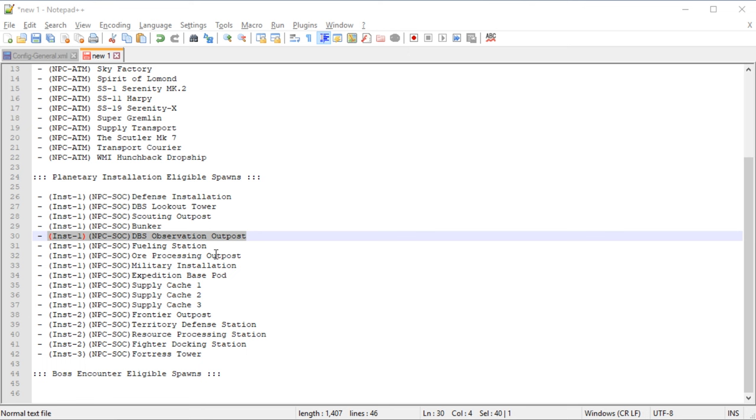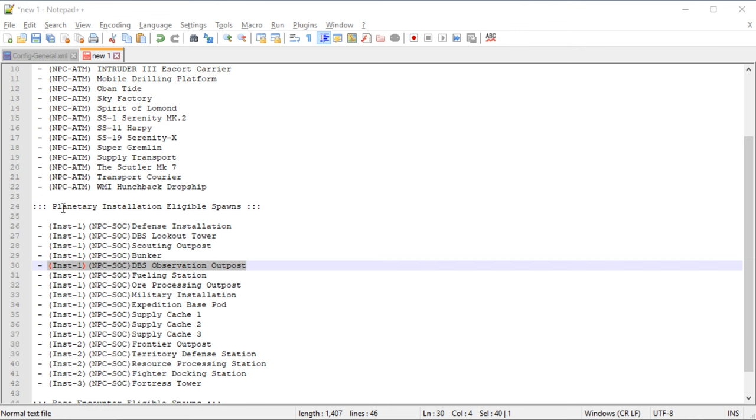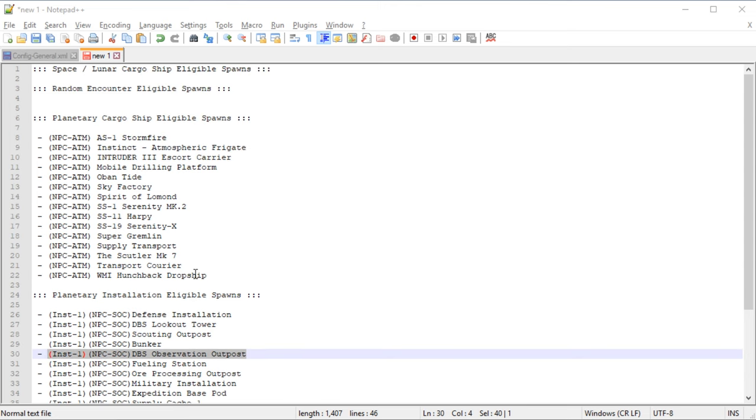Before moving on from the blacklist, let's take a closer look at that text dump from the GetEligibleSpawns command. It shows every single thing MES is capable of spawning at the location your player is at when you type the command. In this case we were on a planet, so we've got planetary installations and planetary cargo ships eligible, but no random encounters or space/lunar cargo ship encounters. This is really handy when you want to find out why a particular spawn isn't happening — if it doesn't turn up in this list it's because your location isn't eligible for that spawn, or there's some other error in the installation of that pack.